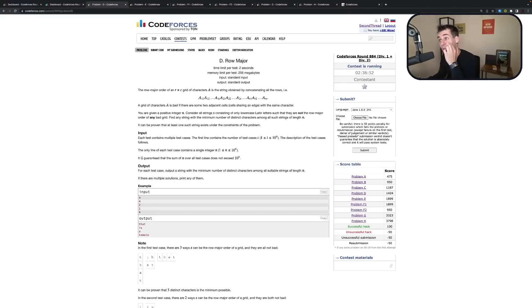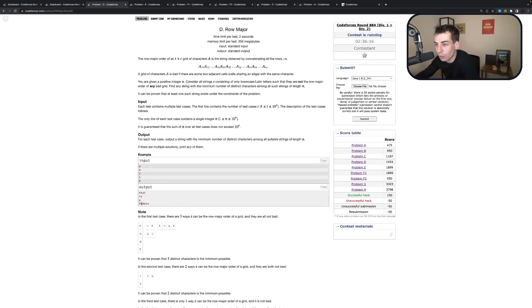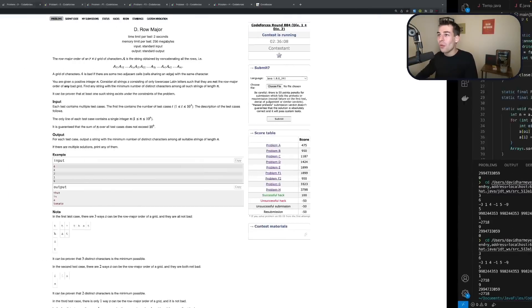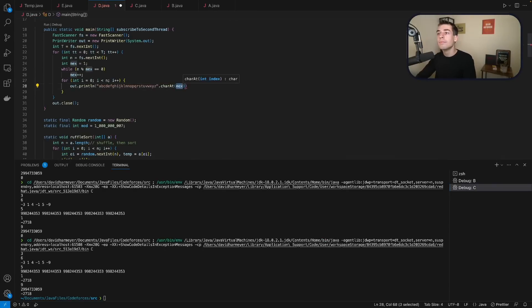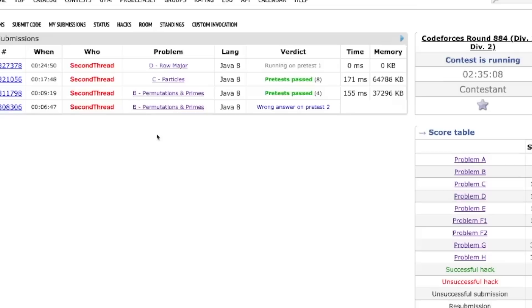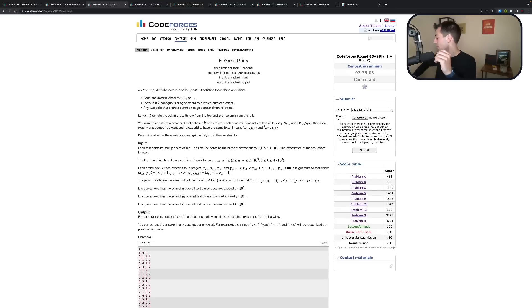Oh, what if you don't have a factor of 3? That means every third element will be different, so none of these numbers are factors of 3. If you don't have a factor of 3, then you do every 3. For 6: 1, 2, 3, 4. Oh, that's brilliant. That's so smart. Oh my goodness, what a problem. I love that problem. That is one of the coolest problems I've seen in a really long time. I also feel like a genius having solved it.